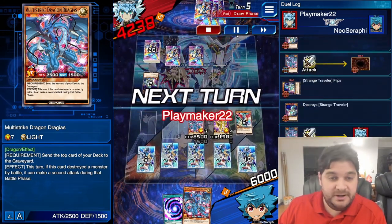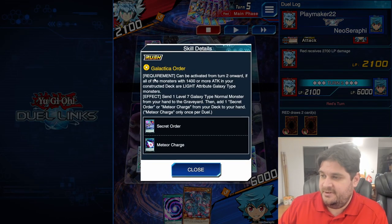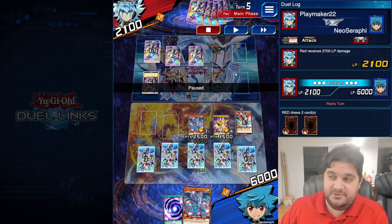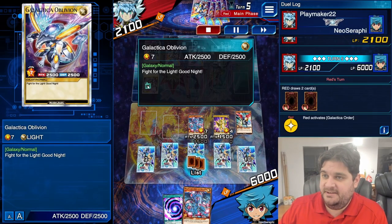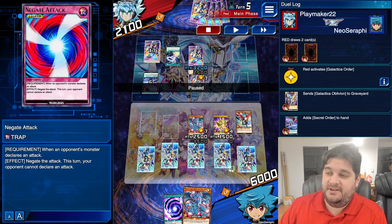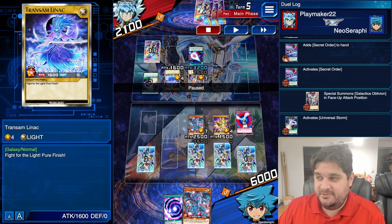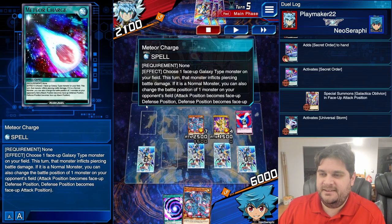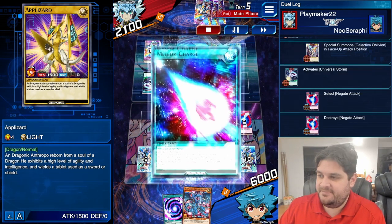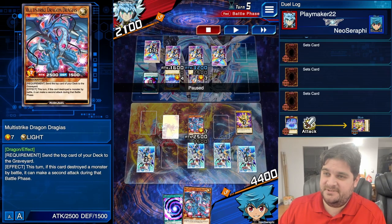We beat down his two monsters and attack him directly for another 2,700. It's our opponent's turn. They activate their skill, Galactica Order — send one level 7 galaxy-type normal monster from your hand to the graveyard, then add one Secret Order or one Meteor Charge from your deck to your hand; Meteor Charge only once per duel. The opponent draws Secret Order by pitching Galactica Oblivion, activates Secret Order to revive Galactica Oblivion, then activates Universal Storm face down. The opponent has three potential options and they hit Negate Attack — of course. Then normal summon Trans Am Linac, activate Meteor Charge to give it piercing, and switch my App Lizard into defense. He destroys my App Lizard — I take 1,600. Destroys my Multi-Strike Dragon Drageus — I take 700 more.